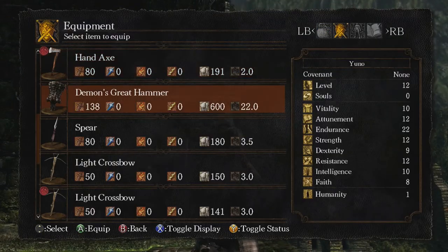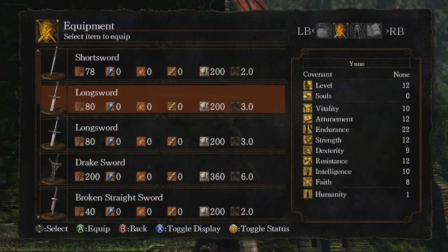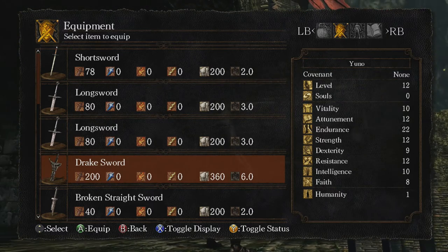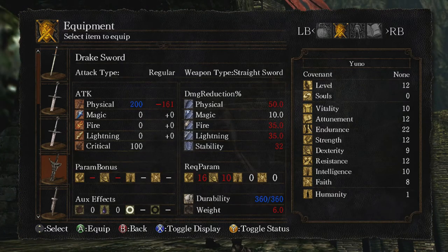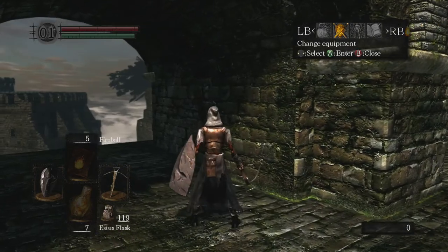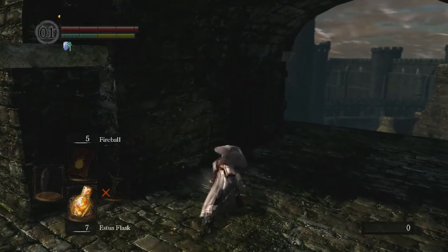So, equipment — I have the Demon's Great Hand, but the Drake Sword right here does 200 damage. But as you can see, you need to have 16 strength, which I do not have. So here is me inefficiently wielding the Drake Sword.